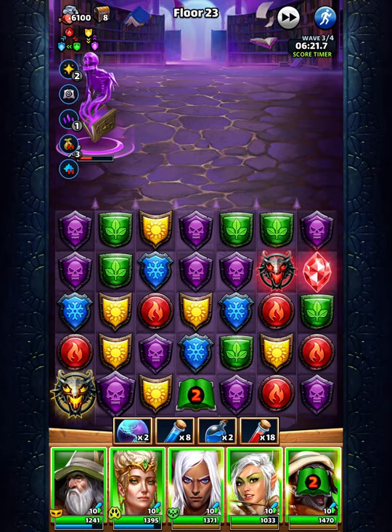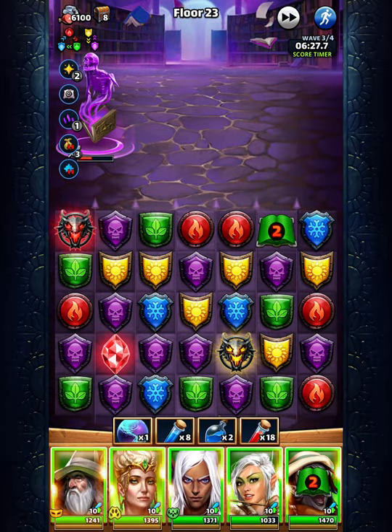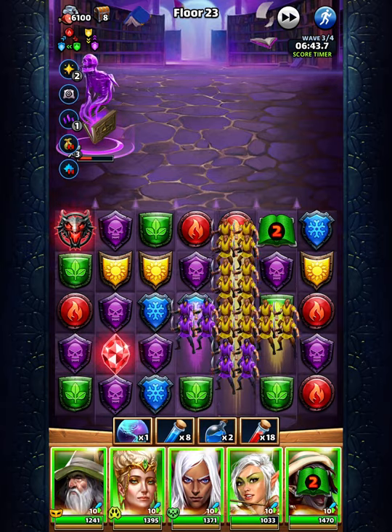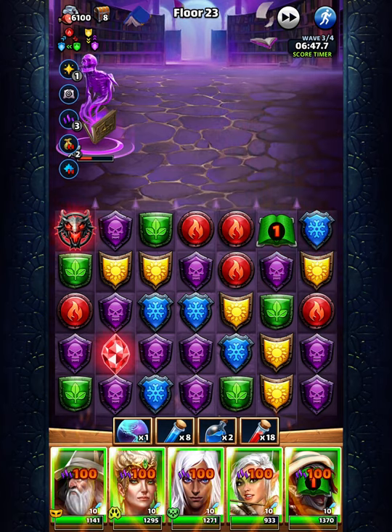Okay, so this is a tornado situation. Great, so there's nothing to do there. Oh yes, I can do something — I can explode the dragon over here. That green will go up. I just got ruined, I'm just serious. This is not helping.